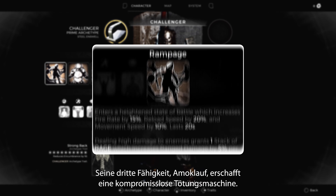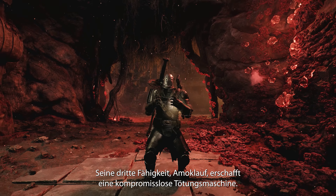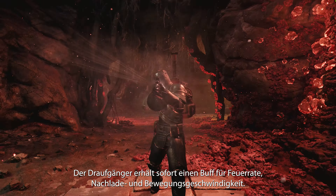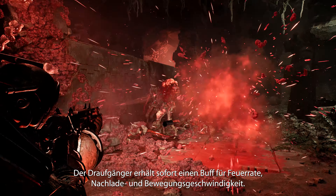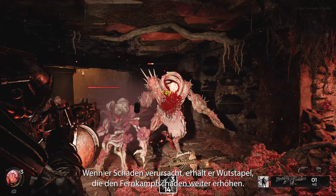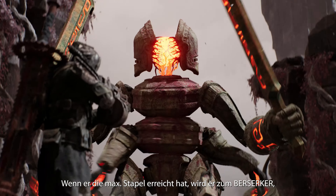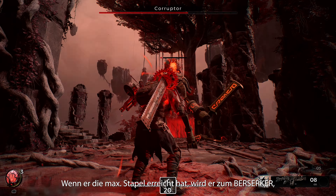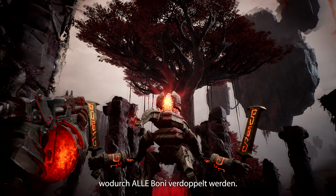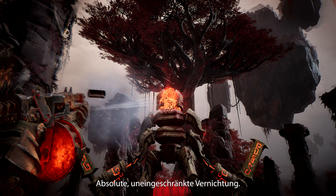Their third skill, Rampage, creates an all-out killing machine. The Challenger immediately gains a fire rate, reload speed, and movement speed buff. As they deal damage, they gain rage stats, which further increases range damage. When they've obtained maximum stats, the Challenger goes berserk, which doubles all bonuses. Absolute unadulterated destruction.